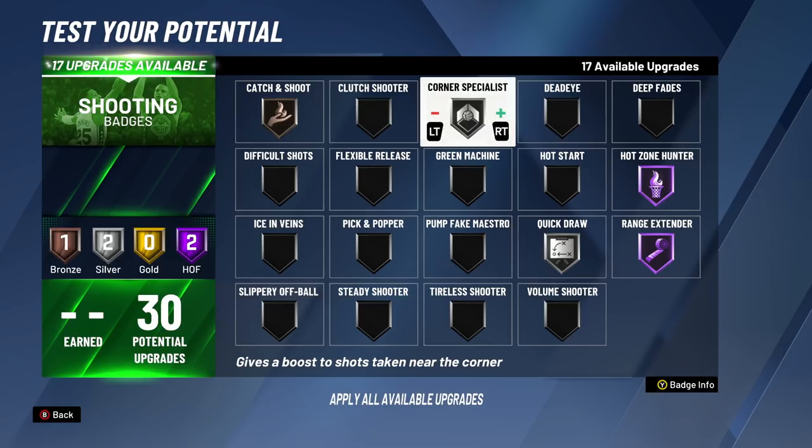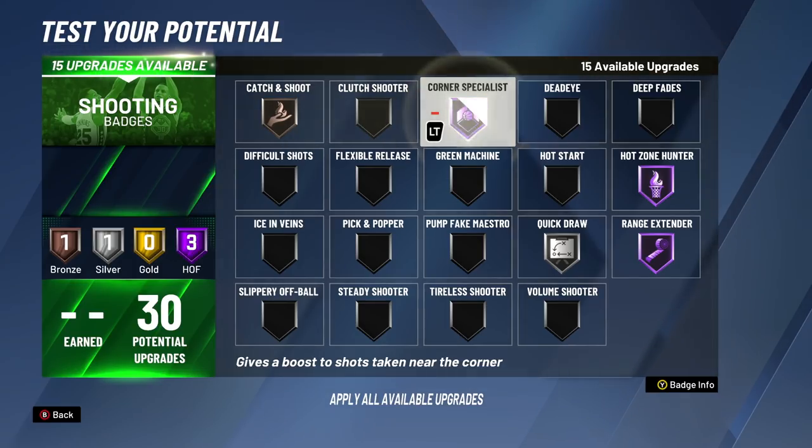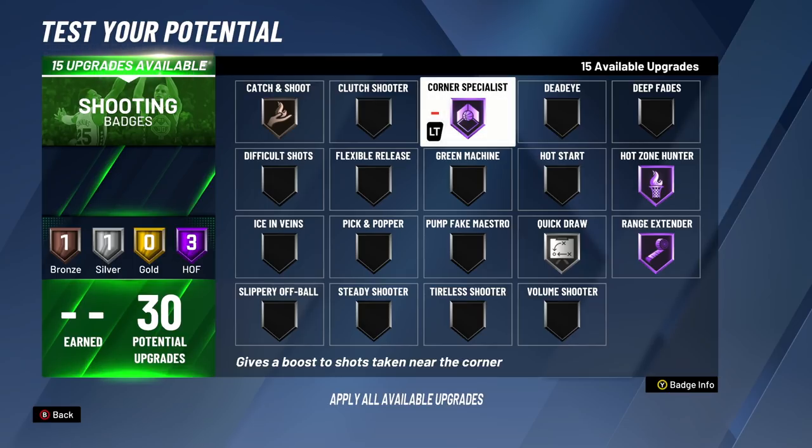For the 13th badge upgrade, we're putting on Silver Corner Specialist. For the 14th, going from silver to gold Corner Specialist. For the 15th, going from gold to Hall of Fame Corner Specialist. A lot of spot-ups like to either sit hash — which is mainly towards Range Extender — or sit in the corner, and that's where Corner Specialist really helps. With Corner Specialist Hall of Fame, if you're not greening I don't know what to tell you. If you're open and in the corner with Hall of Fame on, you should be making that every single time.